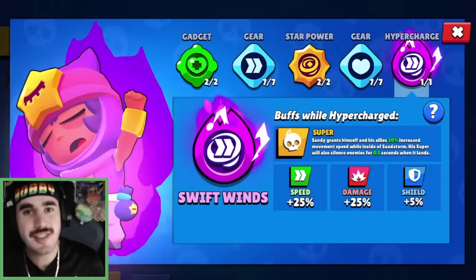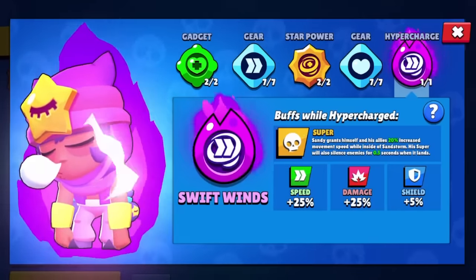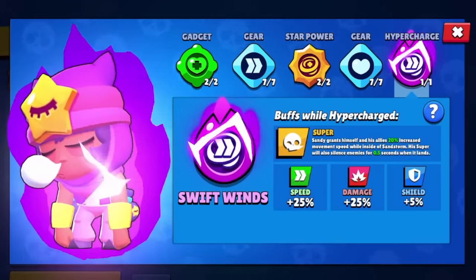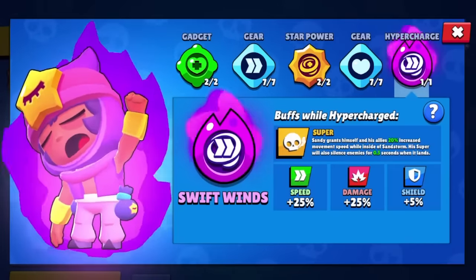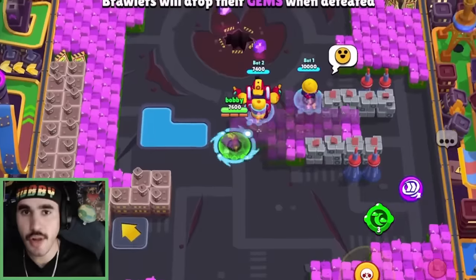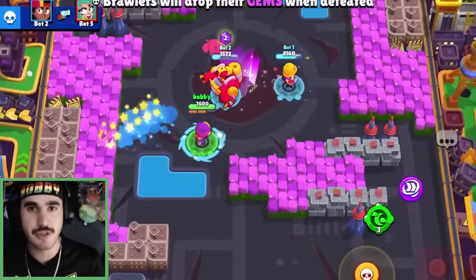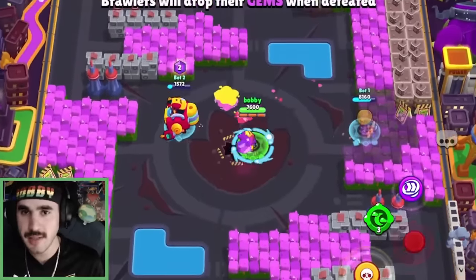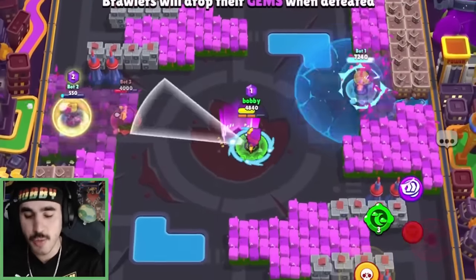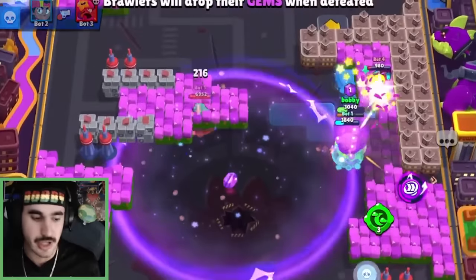Next up, we have Sandy's Swift Winds. Sandy grants himself and his allies 20% increased movement speed while inside the sandstorm. His super will also silence enemies for 0.5 seconds when it lands, so you basically can't be shot at for 0.5 seconds. So any brawler that has a charged-up shot — take Angelo for example — if it's getting charged up and you drop the Sandy super where that Angelo is, that Angelo is going to lose that shot and it's going to be reset back to 0. That's going to completely nerf that brawler, and that's a very big interaction change.